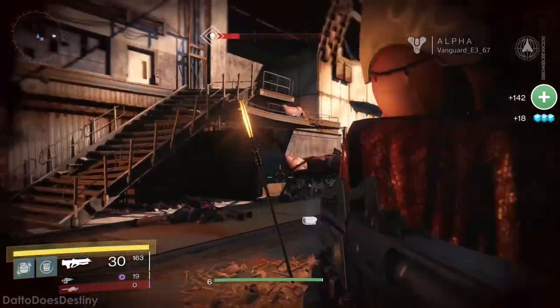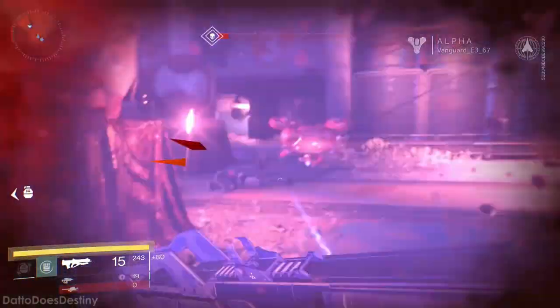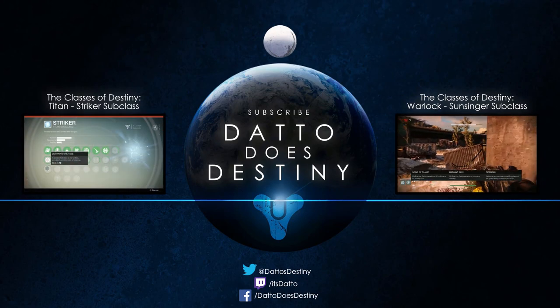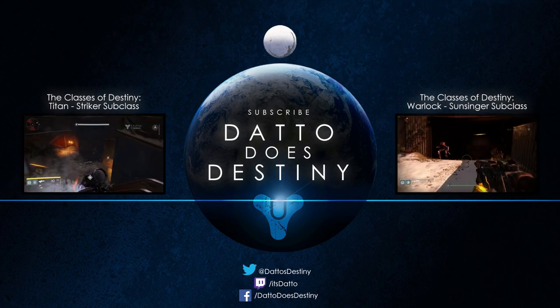If they end up having a pretty high rate of generating, then we'll revisit this build at a later time. That sums up the Defender subclass that we got to see in the beta. If you're a Titan fan and you missed the Striker subclass, go check that out next. If you're looking for something with a little more firepower, go check out the Warlock's Sunsinger subclass. Thanks for watching, and I'll see you next time.